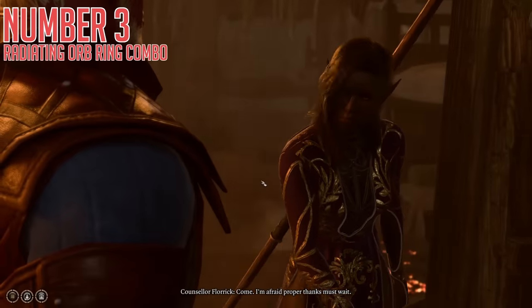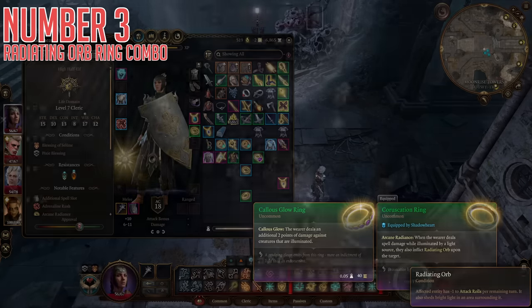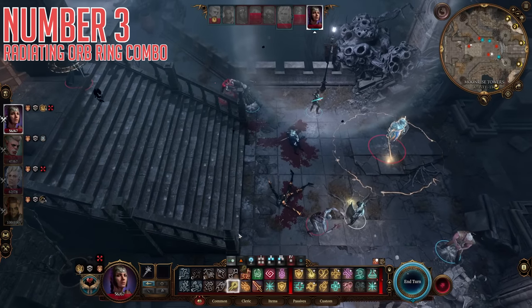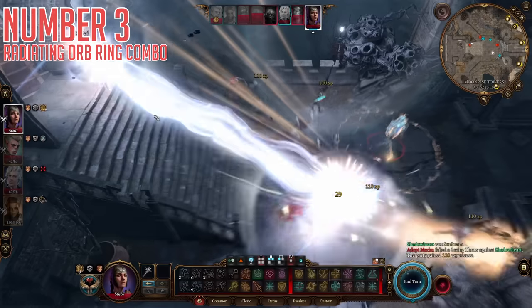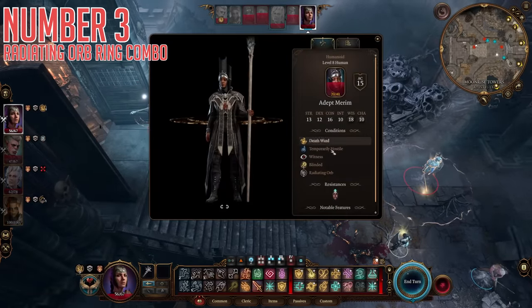Third up today is actually a pair of items — specifically rings. The main important one is the Coruscation Ring. This makes it so spell damage you deal while illuminated by a light source also inflicts Radiating Orb on a target. This effect gives the target minus one to attack rolls per remaining turn of the debuff, and also makes it shed light in an area around it. The combo piece to this, our second ring, is the Callous Glow Ring. This makes it so you deal two additional points of damage any time you do damage if the target you hit is illuminated. The coolest part is you can split these up through your party — put the Coruscation Ring on your spellcaster and the Callous Glow Ring on a fighter for all those extra attacks, all benefiting from the bonus damage. Even if you put both on a caster, even a cantrip gets plus two damage permanently, and if you can chain the buildup of Radiating Orb, you can significantly nerf your enemy with the attack roll penalty too.